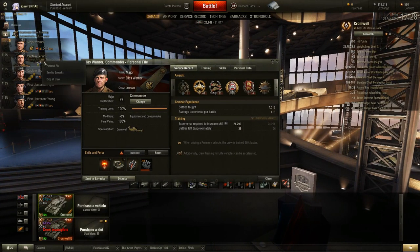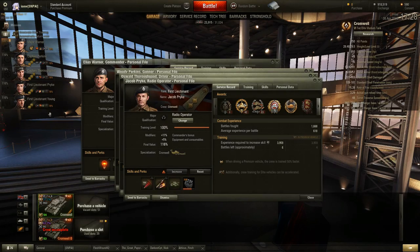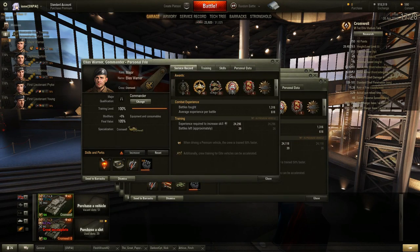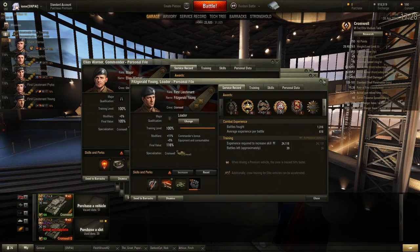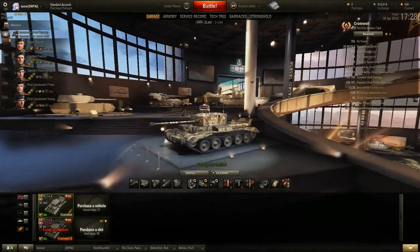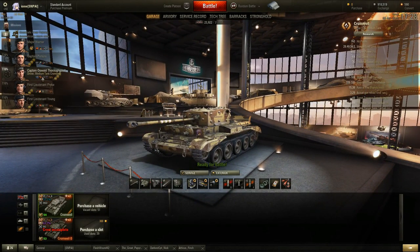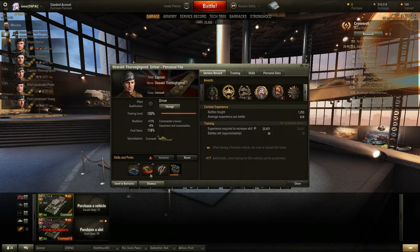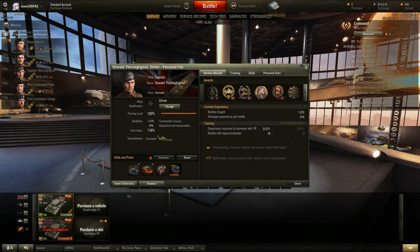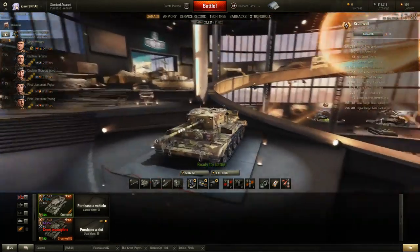For crew skills, always get Sixth Sense first, then Repairs on all other crew members for your first skill. For your second skill you're going to want Snapshot and Smooth Ride — the on-the-move accuracy skills. Then get Clutch Braking, then Brothers in Arms, and after that respec to whatever you want.